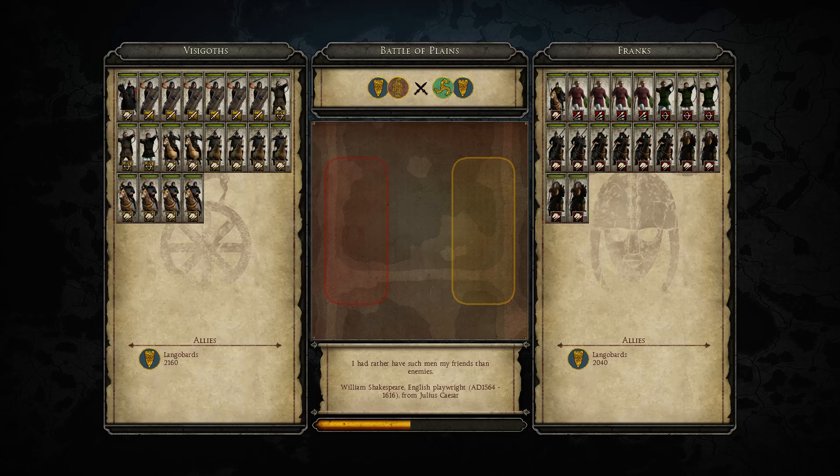Hello there guys and girls, this is the Prussian Prince with another Tolo Waratilla tournament match. This is the Agony 2015 Team Championships, group stage, group C. The match is between myself and Maximus versus Majutsu and Vim. We have Langebards and Visigoths, whereas Majutsu and Vim have the Langebards and the Franks.